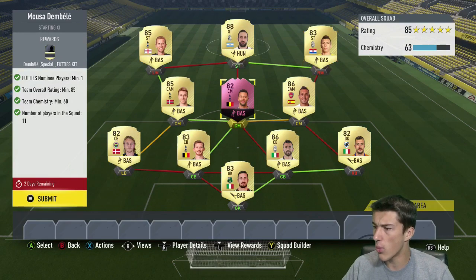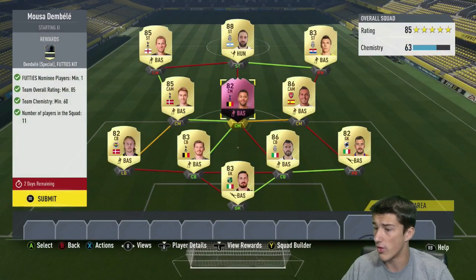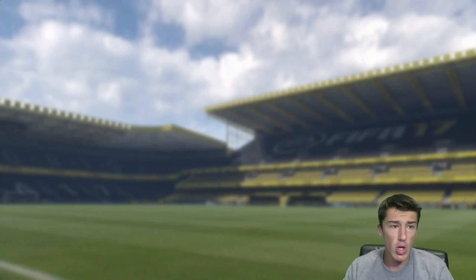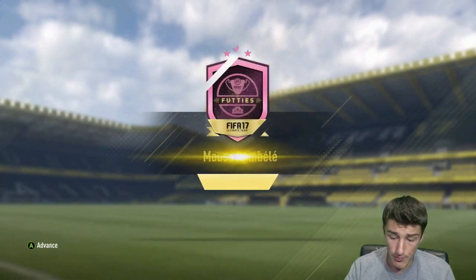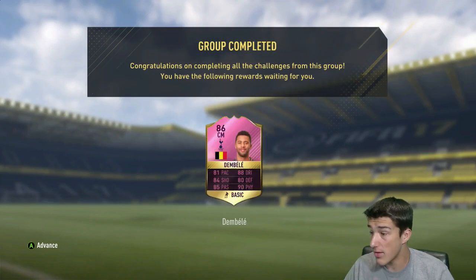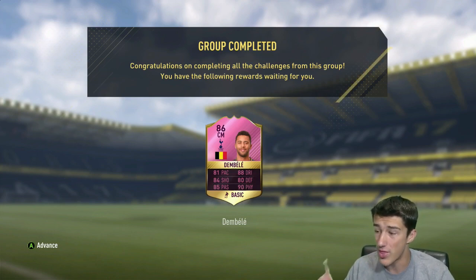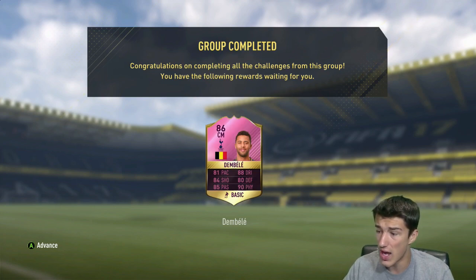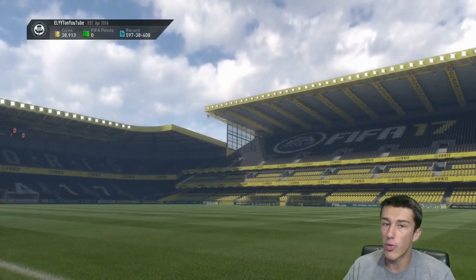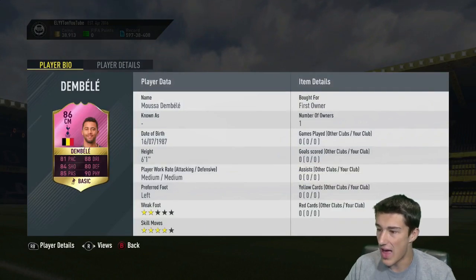I don't know if it's 100% worth it. I do like Dembele's SBC card — he does have 4-star skills, but he does only have that 2-star weak foot. Let's go ahead and grab this card real quick. You've got 81 pace. He is a part of the Hullet Club — I was skeptical on whether he would be, but they did give him that big defense boost to get him there. He's got 80 defense, 88 dribbling, 84 shooting, 85 passing, and 90 physical. That actually does look like a brilliant card, especially with the 4-star skills, but the 2-star weak foot is a little bit rough.